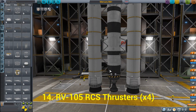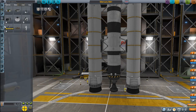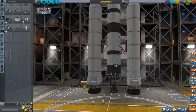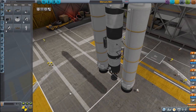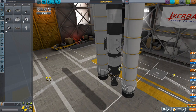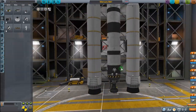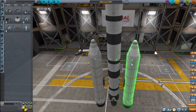Next we need some Reaction Control thrusters and we are going to add four of them. Let's set the symmetry count to four, go to Command and Control, and here's our RV-105 RCS block. These Reaction Control system thrusters are going to help orientate and control our spacecraft once we get above the atmosphere.